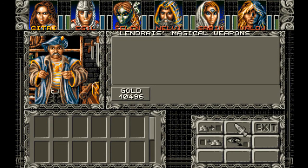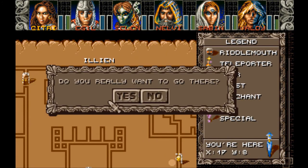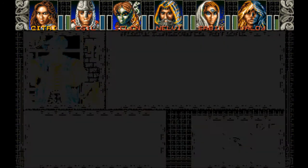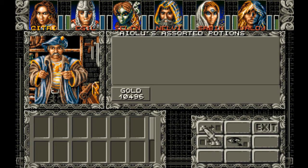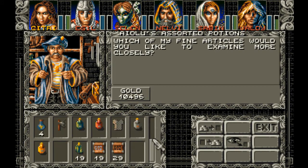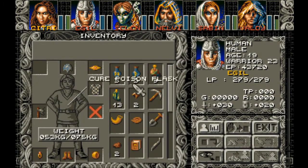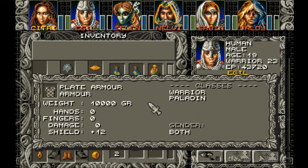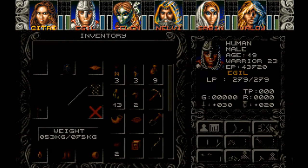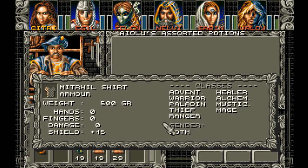Oh, he doesn't have it. Well... I sold it to somebody. Little shirt. I don't have enough. How much? Let me just make sure. Plate Armor is shield 12. And then the Mythril is shield 15.